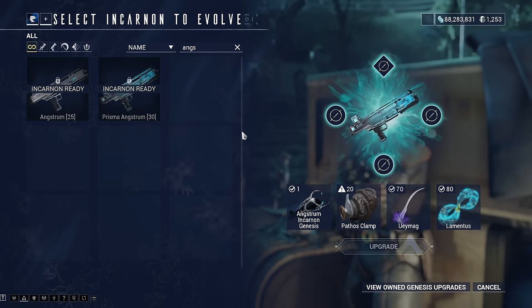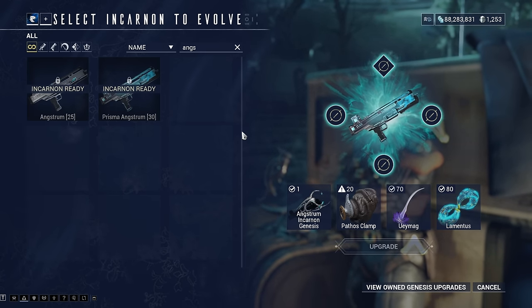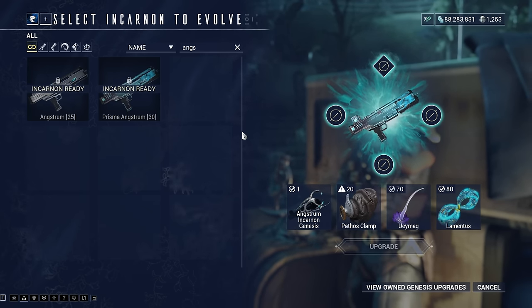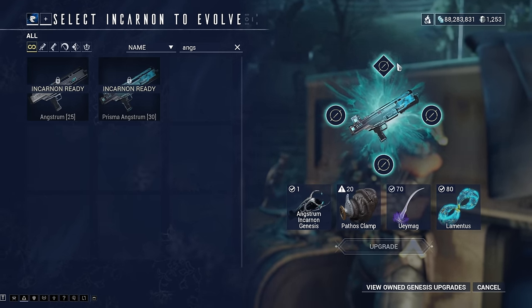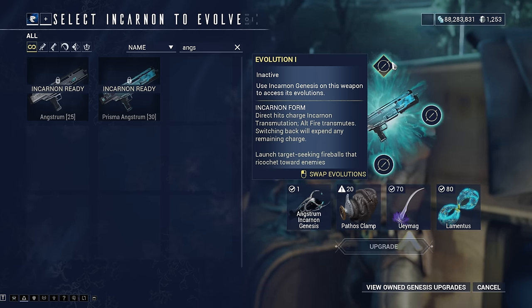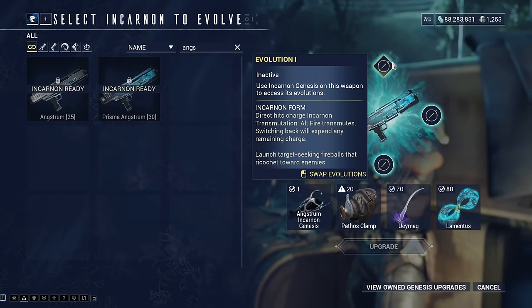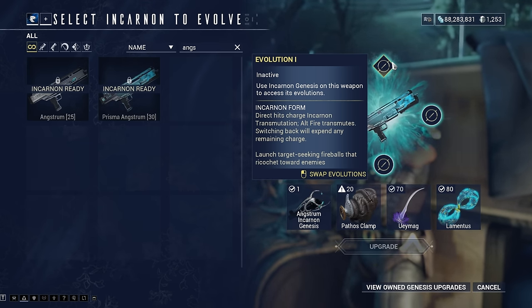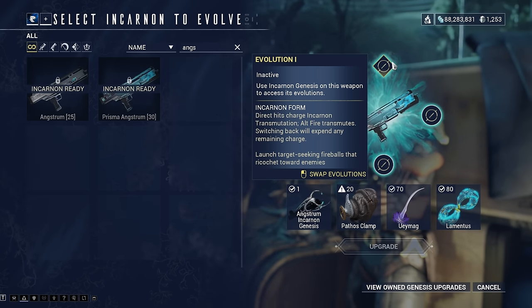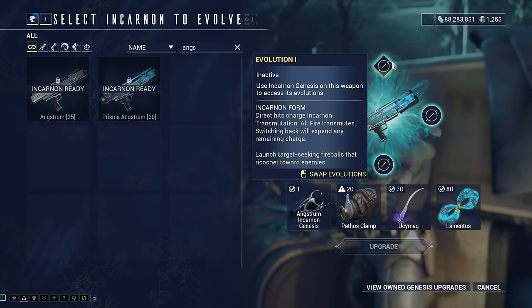Once you've got enough resources, you'll be able to come to Cavalero and apply an Incarnon Adapter to the weapon of your choice. If you got one for the Boltor, you'd be able to put it on the Telos Boltor or the Boltor Prime - the Prime weapons are usually better. Once I have five more Pathos Clamps, I'd be able to put the Incarnon Adapter on, and then I'd have to do the challenges to upgrade to the next evolution. It says Evolution 1: use Incarnon Genesis on the weapon to access its evolution. The next challenge might be something like complete a solo mission with the weapon equipped, then get 100 kills with the Incarnon form. Direct hits charge the Incarnon transmutation, then you press the alt fire button to activate Incarnon mode - it shows as a little bar beneath your crosshair.